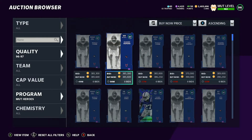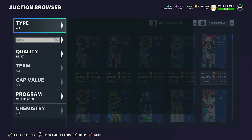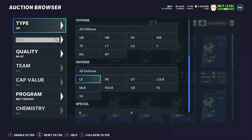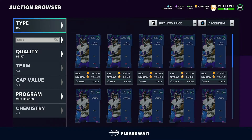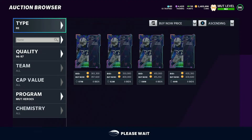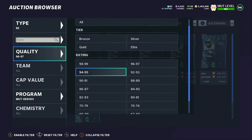They're on 400k right now. Let's filter by position — Lamar is at 400k, the corners are at 400k as well, Brian Burns too. So you'll be able to make like 250-ish k.